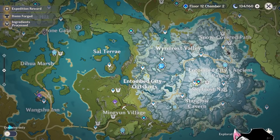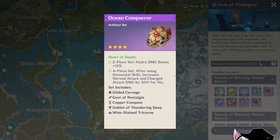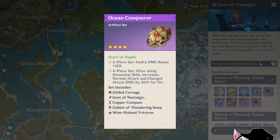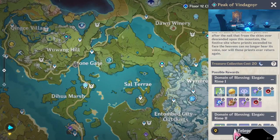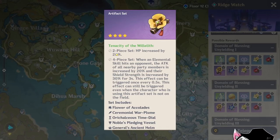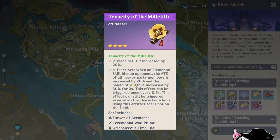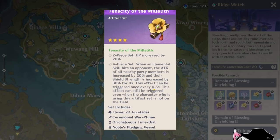Remember when Dragonspine first came out and we got two new artifact sets — the Cryo artifact set and the Hydro artifact set? Those artifacts were definitely worth farming because they provided amazing set bonuses we did not have before. For example, Kaeya can use the Cryo set really well. And before the Hydro set came out, Childe had almost no artifact he could really use, so when the Hydro artifact finally came out, it was a really good piece for him. Similarly, what I said in the Tenacity video: the 2-piece is very worth using because it gives you an HP stat bonus that we did not have before. However, the 4-piece Tenacity set is literally the same as Noblesse, except for the Shield Strength part and a different trigger condition.